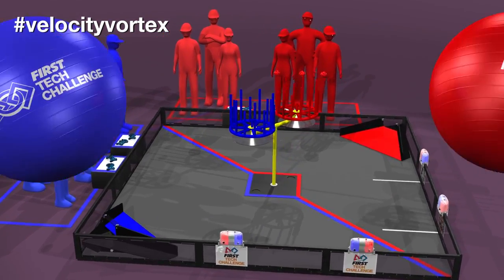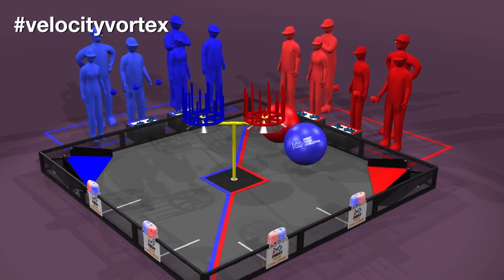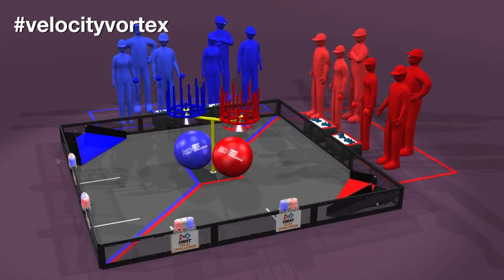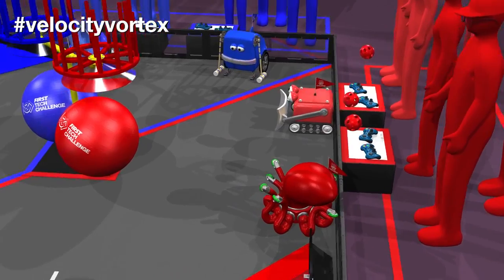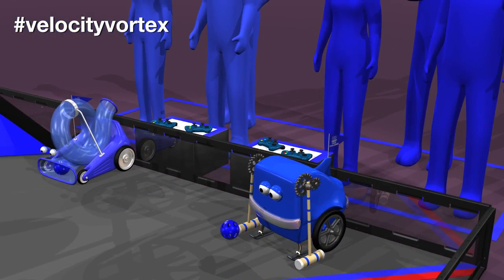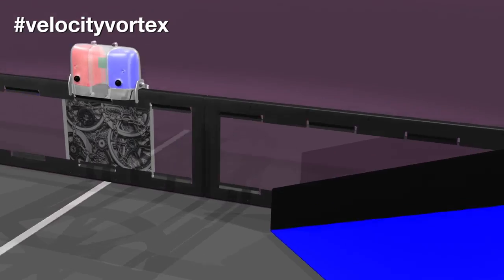There are also two cap balls, 21 inches in diameter. The cap balls are placed in the center vortex assembly. Teams place their robots on the field touching the wall in front of their alliance stations. They may preload one or two particles — up to three per alliance — before the match.